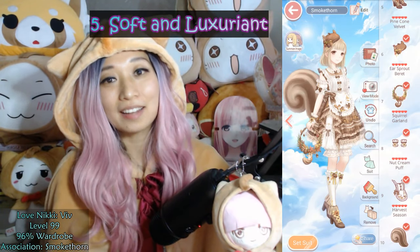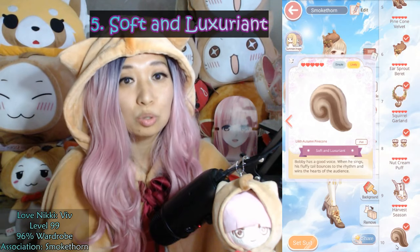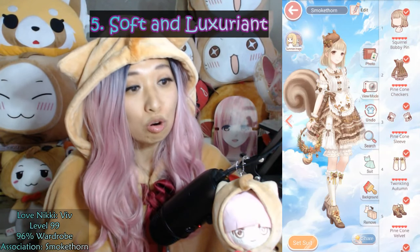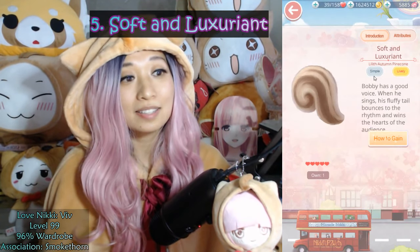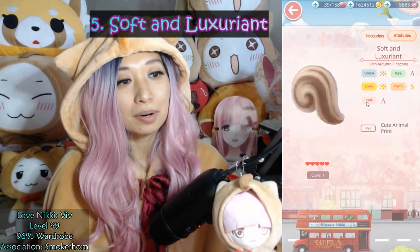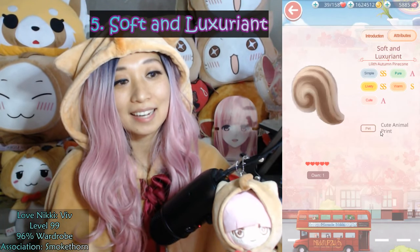At number 5, we have Soft and Luxurious from the Lilith Suits Autumn Pinecone, the squirrel set. The top scoring item is at the very bottom — basically a squirrel tail with a pet tag. It's top scoring in 94 chapters, 10 commission requests, and 2 stylist arena. And the best thing about the set? It costs only 99 cents to get. The attributes have double S in Simple and Lively, an S in Warm, and an A in Pure and Cute. Having the pet tag helps, too, because this squirrel tail is essential in every chapter that asks for pet items.